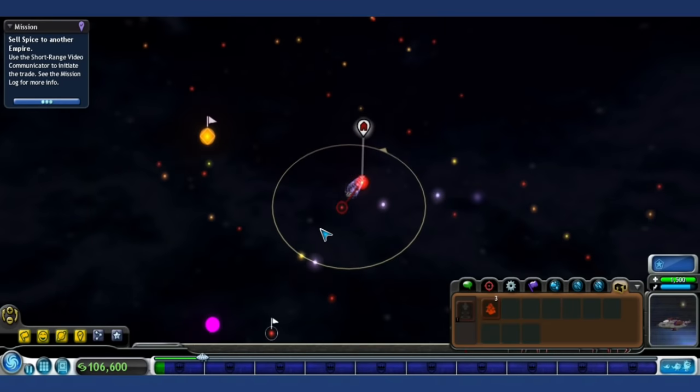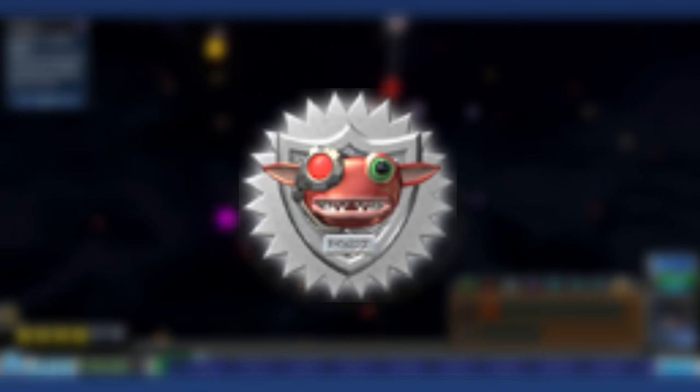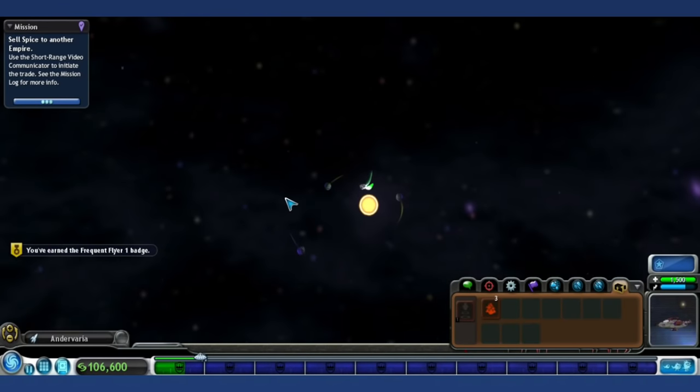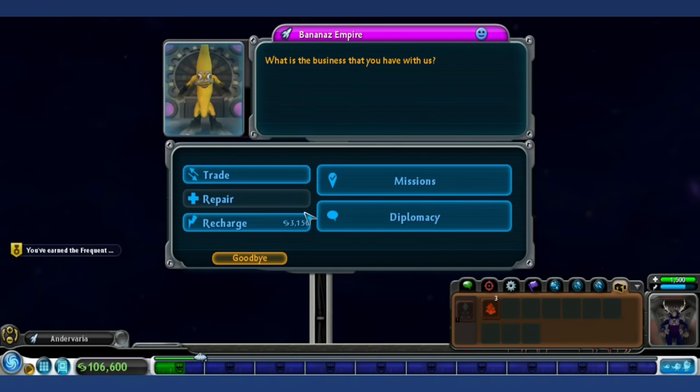Badge Out of Heck is a secret badge attainable in the space stage. To claim this badge, the player must completely eradicate the Grox. The problem is they control around 5,000 planets and have very powerful weaponry. It's doable, but just really difficult and time consuming.